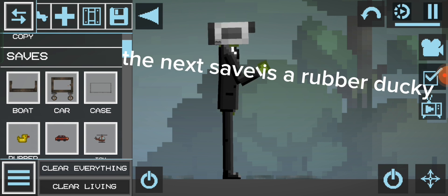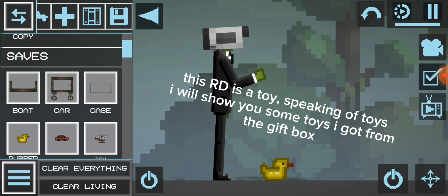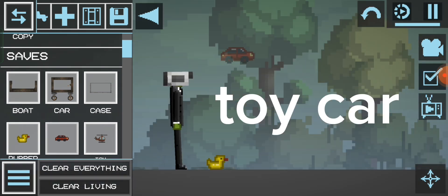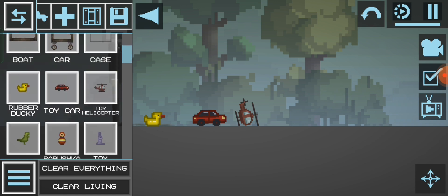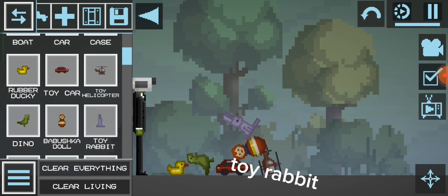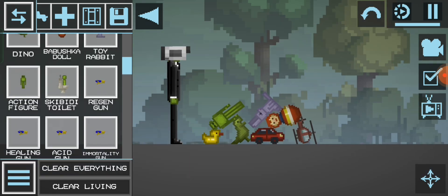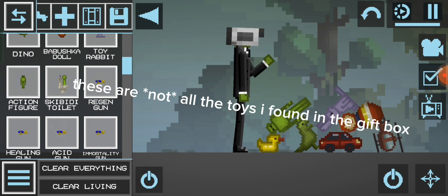The next save is a rubber ducky. This row is a toy. Speaking of toys, I will show you some toys I got from the gift box. These are all the toys I found in the gift box.